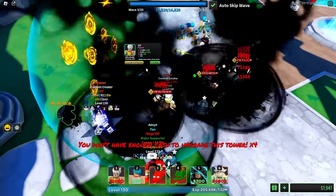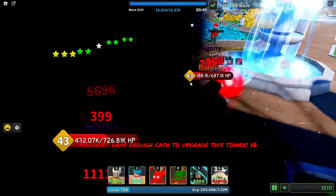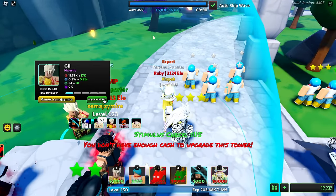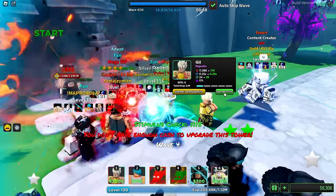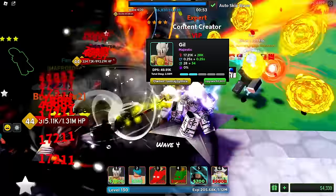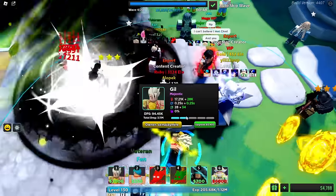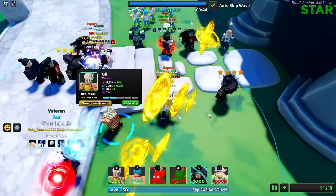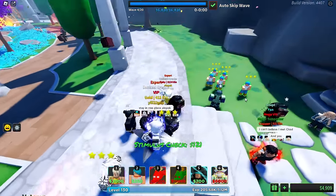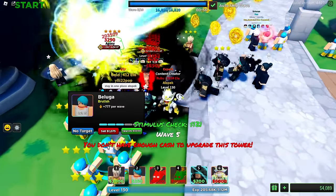26,000 gold - I think I gotta upgrade this Gilgamesh because these guys have a ton of HP. This is just classic mode, not even hard mode - wow. Let's upgrade this and hopefully Gilgamesh is gonna put in work, basically becoming a money farm. I stopped getting money - I think he got stunned. Going to upgrade my farms because this map doesn't seem too difficult.